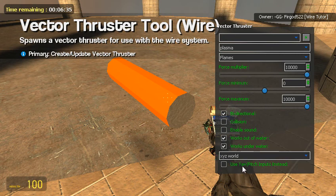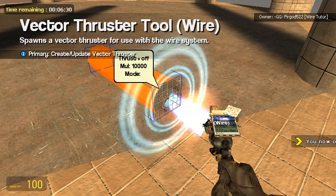XYZ World — don't use that. So put the vector thruster on there, click twice.